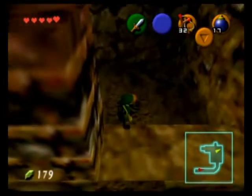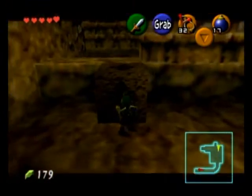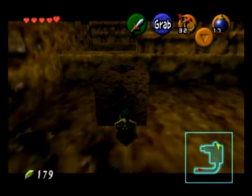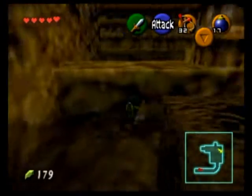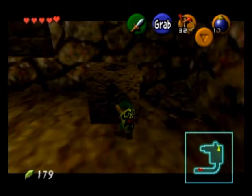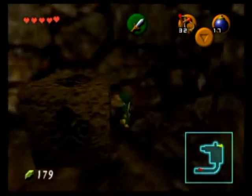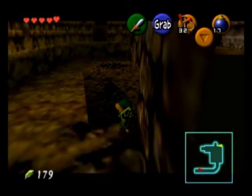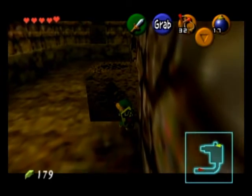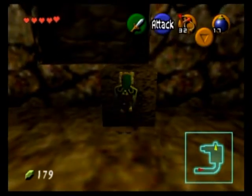Now, we can take this block and go ahead to the end, but we can see there is another bombable wall. I'm going to use this block to get over to said bombable wall, because we want to get something out of that room — and that something is another Gold Skulltula token. Yeah, we gotta collect those tokens because when we collect enough, we free that family and we get prizes.